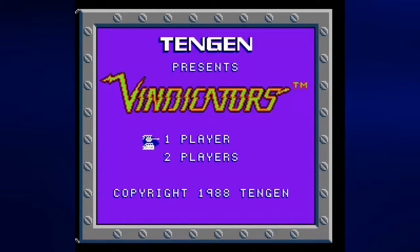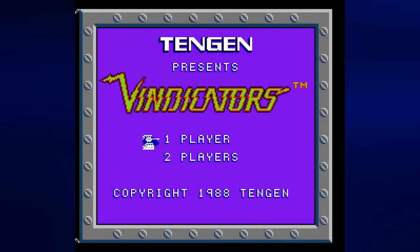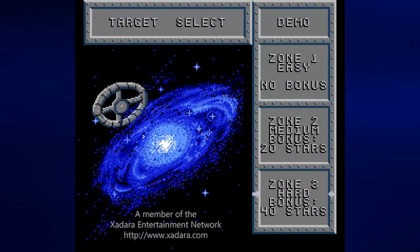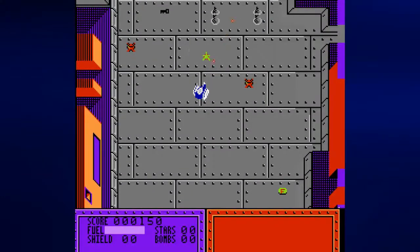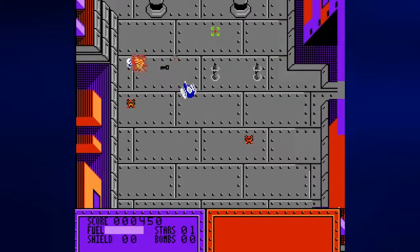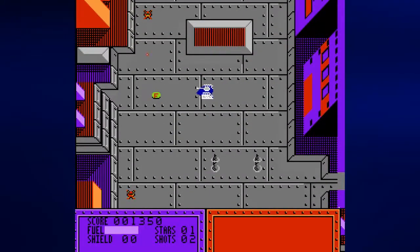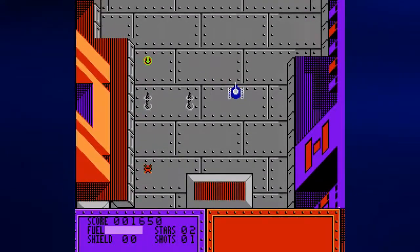In case you don't know the story, the year is 2525, and the planet Earth is in peril. Its destruction is imminent unless you stop an attacking force of evil alien space stations. Riding inside Vindicators, the most powerful battle tanks ever created, you must infiltrate each station and destroy its control center. Roam every level of each station in search of fuel, Battlestars to customize your tank, and keys to enter the next level.